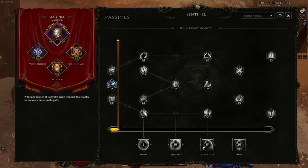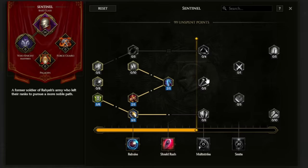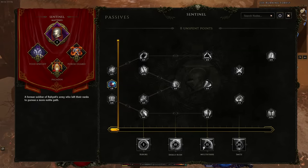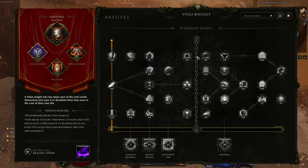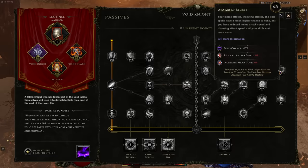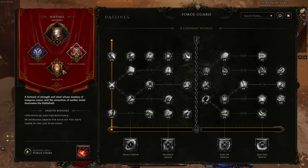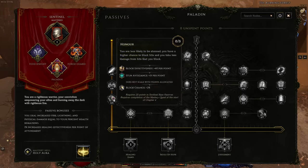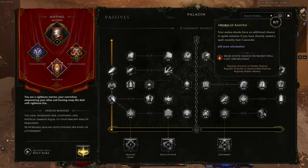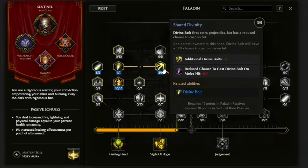Each class starts with a base mastery to work on — a progression tree where you can pick passives, and a line that progresses as you spend points, with special abilities at the bottom. At a certain point you get to choose to master one of the three options for that class. If I pick Void Knight, it removes the chain in the middle and lets me progress all the way through that passive tree. But I can still go to other masteries and spend points on the left side of their chains, picking up things from both Forge Guard and Paladin to complement my Void Knight.